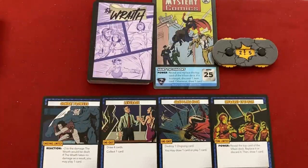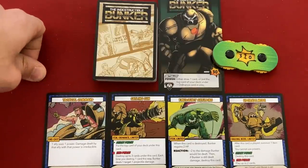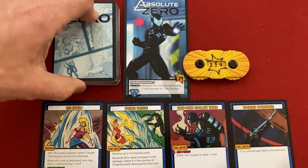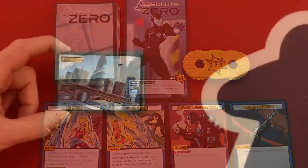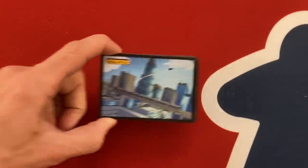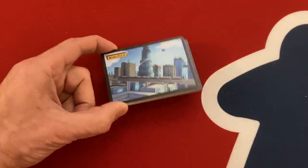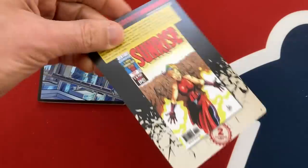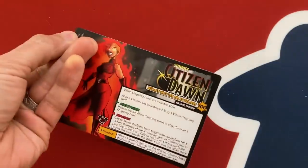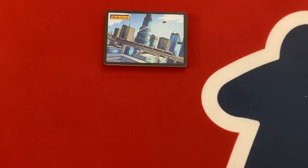In terms of my team, I've got the Wraith - basically Sentinels' version of Batman - the Indestructible Bunker, kind of like Iron Man, and Absolute Zero, sort of like a good-guy Mr. Freeze. For our environment: Sentinels of the Multiverse is a fully cooperative modular game where you mix decks together. We're going to be in the City of Megalopolis, which isn't one of the hardest environments but was referenced in the critical event. I'll explain the mechanics as we go through the first turns.